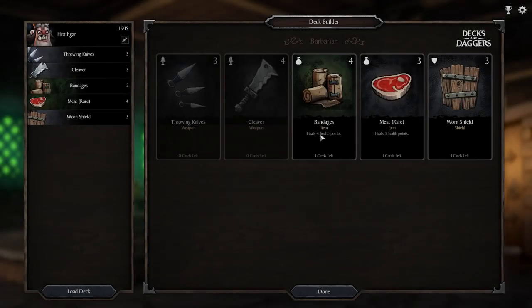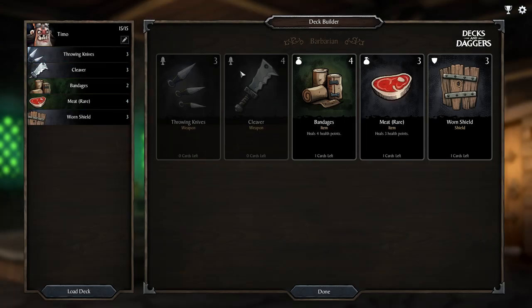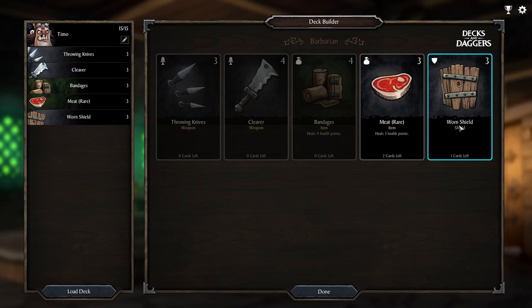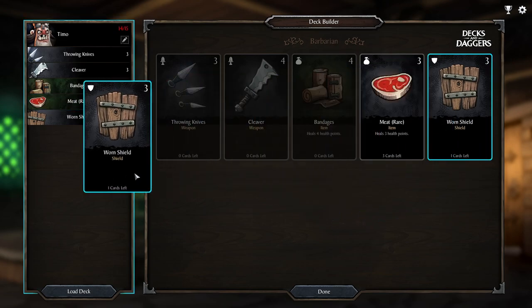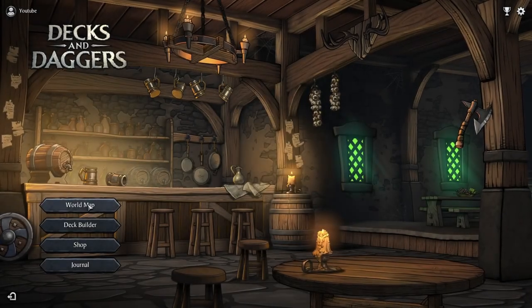So we can go to the deck builder and change what we have. We currently have 15 cards in our deck. I'm actually gonna rename this guy after one of my patrons — so this is going to be Teemo the fighter. We can change the deck composition — for example, we could put more meat or more bandages. Because bandages actually heal better than the meat, I'm gonna take one meat away and put bandages in there instead. We could also get more shields. Shields heal us for three and the benefit is that the card disappears after usage, so you can take different cards in. We'll take a few more shields and some bandages and head to the world map.